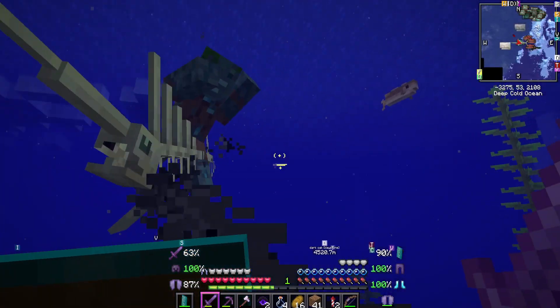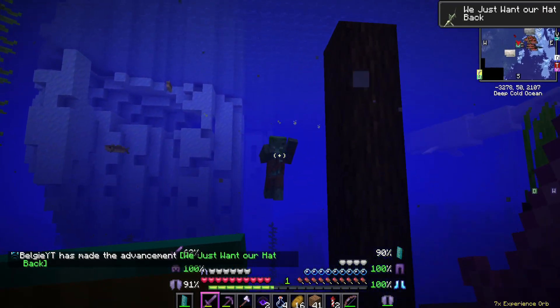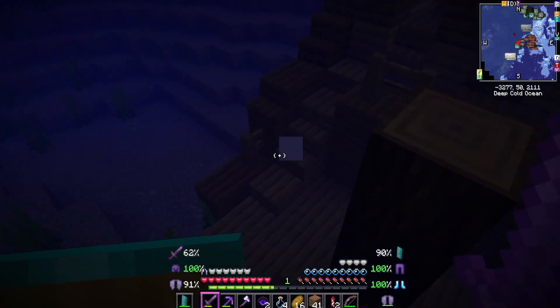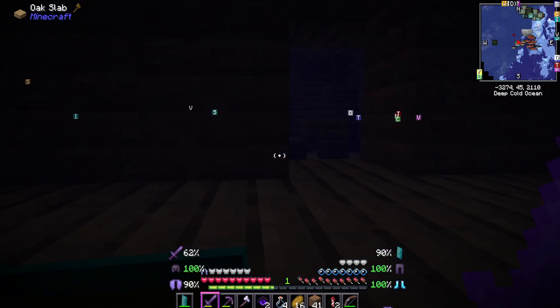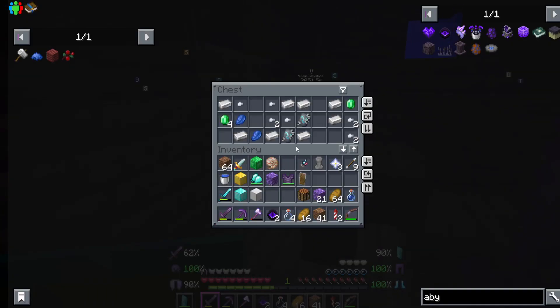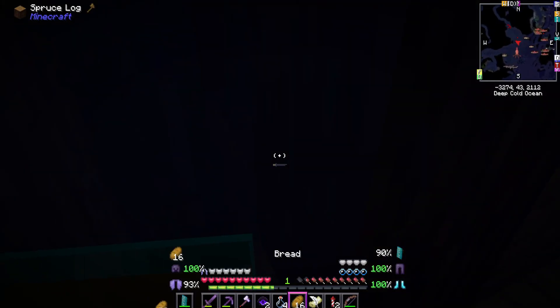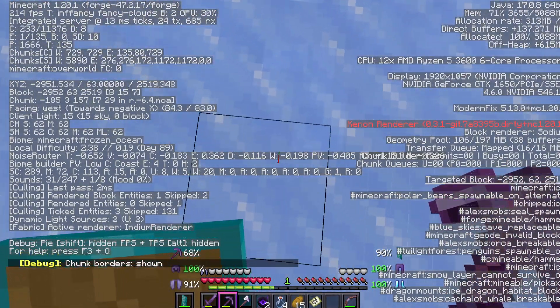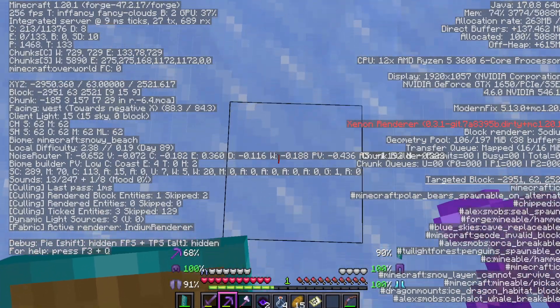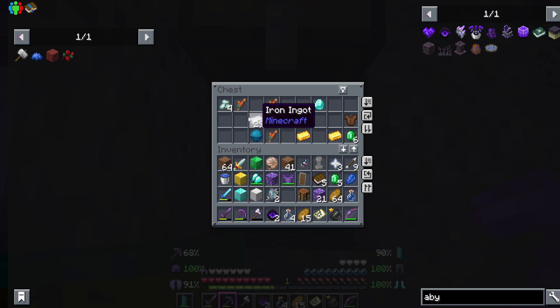I found a shipwreck. There's something with a drowned on top - the advancement says encounter a skelly wag near a sunken ship. This one just has some iron and smithing templates, and a buried treasure map. It looks different - cool how it looks like a scroll. It should be at chunk nine nine - we're on eight eight so it should be this block right here. Let's dig down. There we go, there's a lot of iron and the heart of the sea which is what we want.